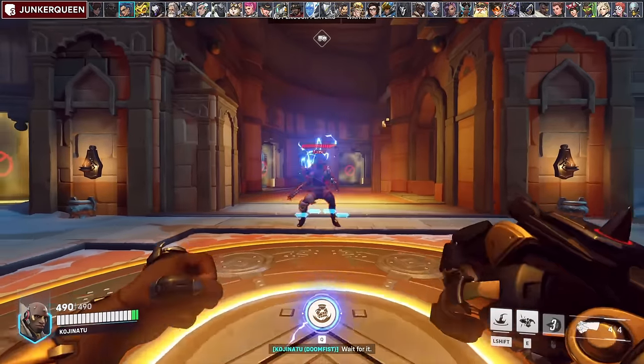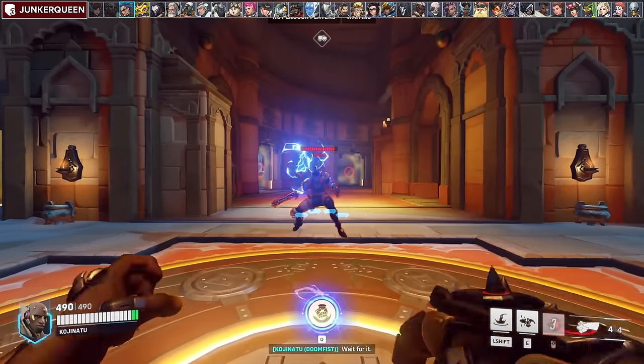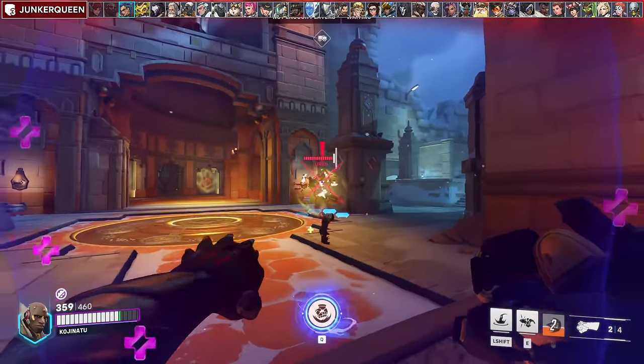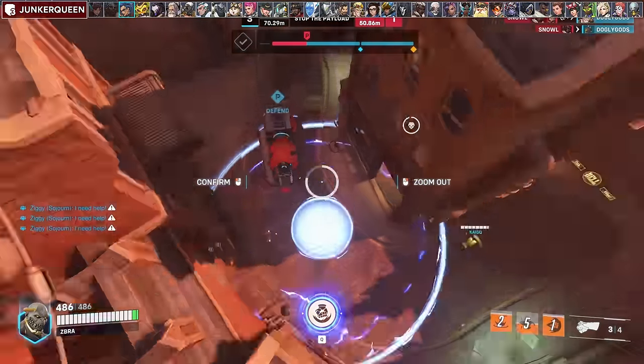Against Junker Queen, you have two ways to play around her axe depending on the situation: either quickly cancel it with punch during its windup animation or use it to charge your power block. You can also look to punch and cancel her ultimate completely if she has it. Stop it when possible to prevent her from tagging more of your teammates with the anti-heal effect.